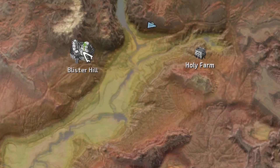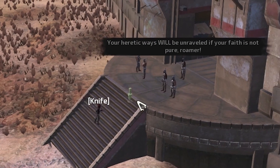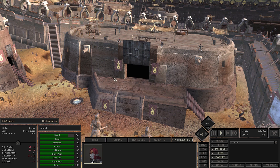We're going to send Knife into the holy nation town of Blister Hill. I've never been in here but I'm hoping they will not attack her. 'Your heretic ways will be unraveled if your faith is not pure, roamer.' We're getting in. 'I'm sure you're no heretic. Blessings upon you sister.' This place is great!